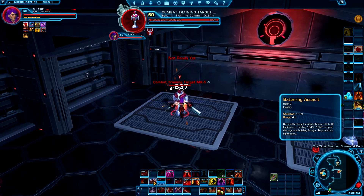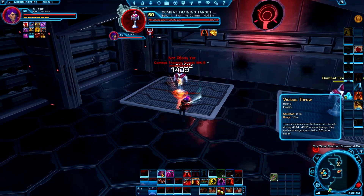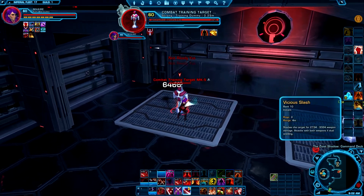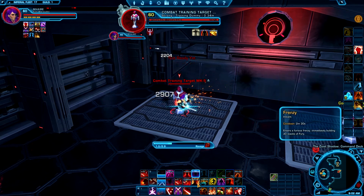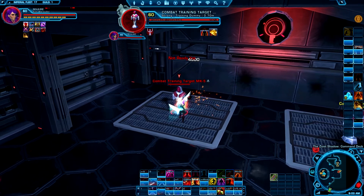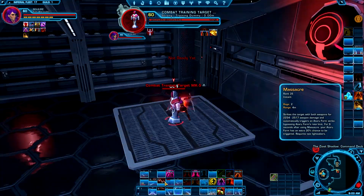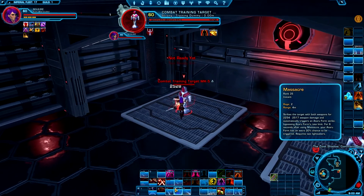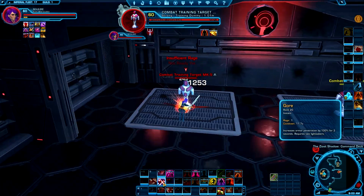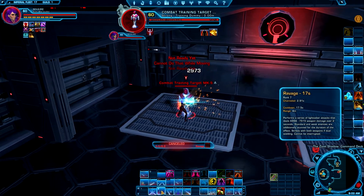It doesn't seem like much, but if you're losing half a second every time you switch a target, think about how many abilities you lose at the end of the game. Another problem is with off-global abilities — I have to click very fast. You can compensate by having abilities very large and close on your screen, but again you're just trying to compensate for something which is wrong in the first place, and I wouldn't recommend doing that.